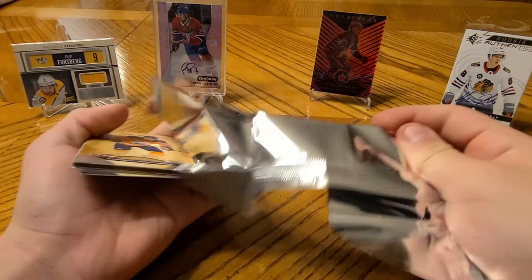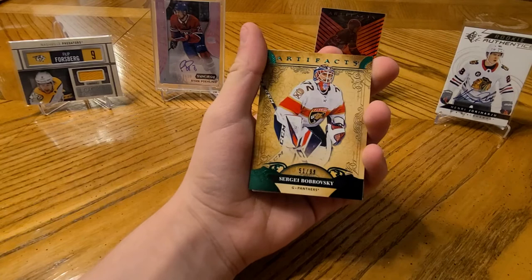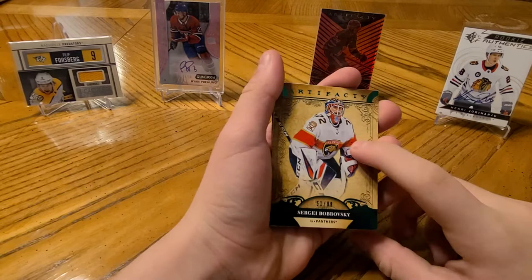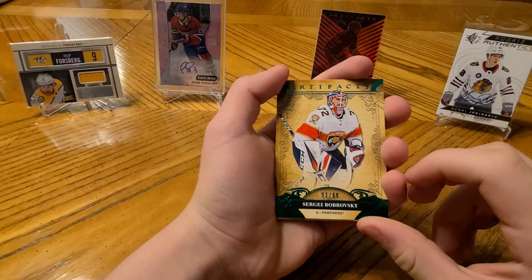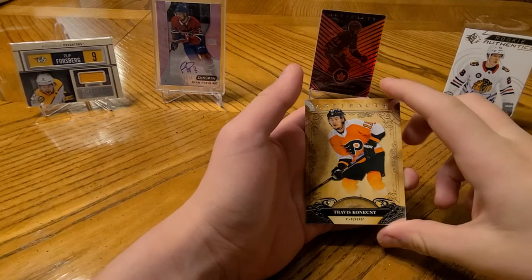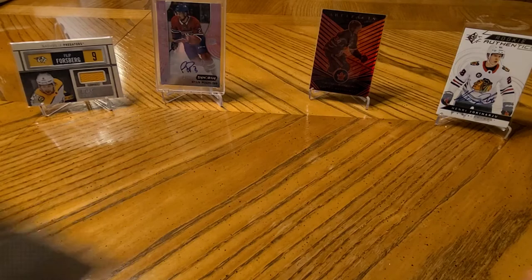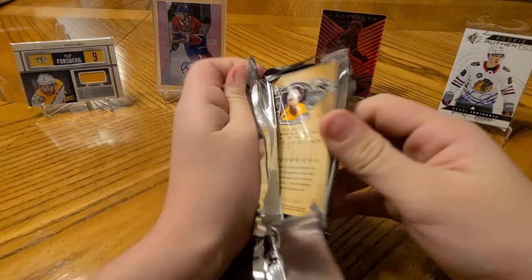I still have one more chance after this pack. If this pack doesn't... Andrei Svechnikov. Another low numbered card. I wonder if the background is a parallel or if this is a parallel. Sergei Bobrovsky numbered 999. Filler. And Gustav... and Travis Konecny. Last pack - waited like a month for this and I'm not going to get anything, because my luck is awful!